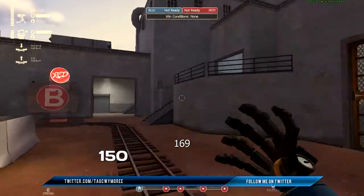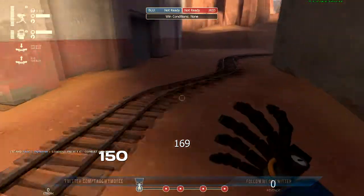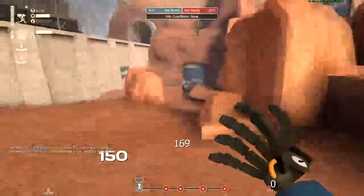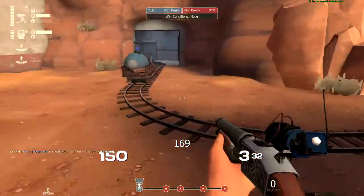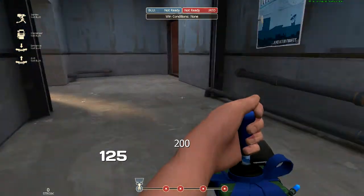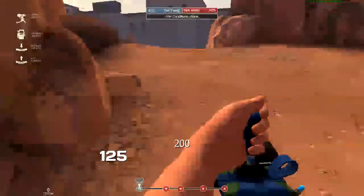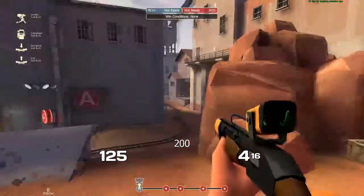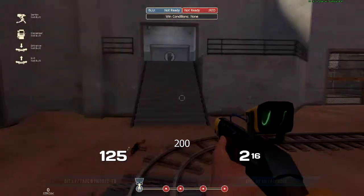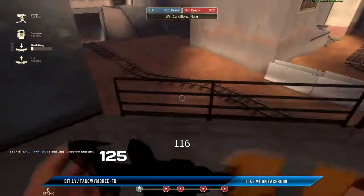Moving along — by the time we cap second, I typically like to run back to spawn. Once we cap third, I'll pull my teleporter up so it's near our forward spawn, which is that garage door just to the left or just in front of second. The teleporter will be right there, of course — where else would it go?